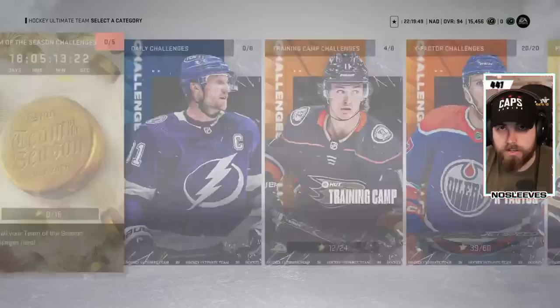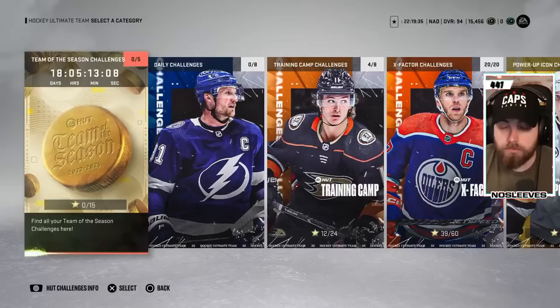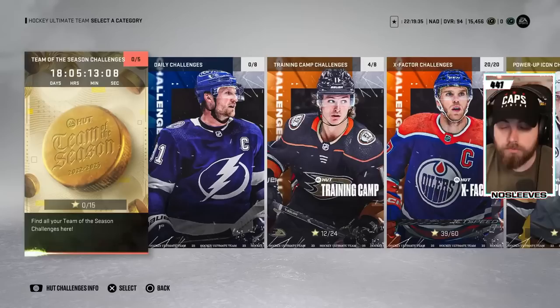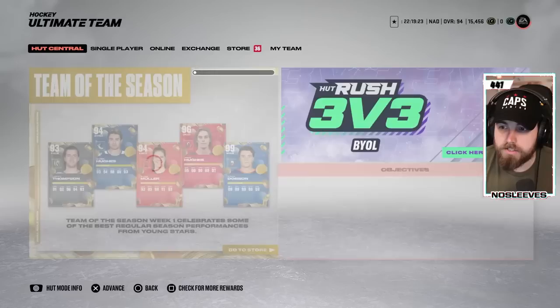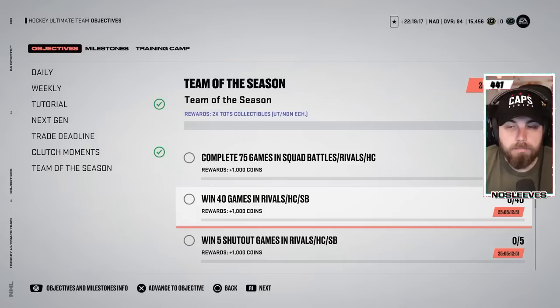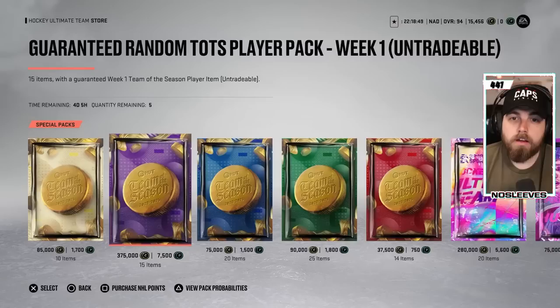Don't forget that you can go into the challenges right now and get a free Team of the Season collectible, which will save you 16,000 coins. Especially if you wanted to make Jack Hughes, you could knock off three Team of the Season collectibles right there — saving yourself about 46,000 to 50,000 coins by getting the challenges done and then the objectives. The objectives for Team of the Season look like you just have to play games — you don't need a Team of the Season card to get them — and you get two collectibles at the end.